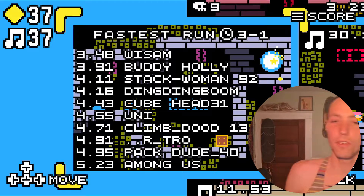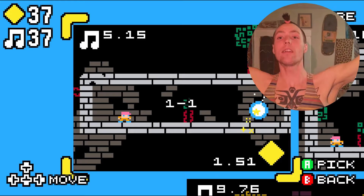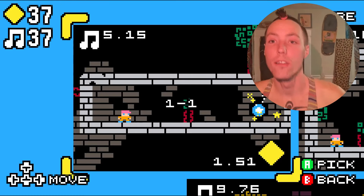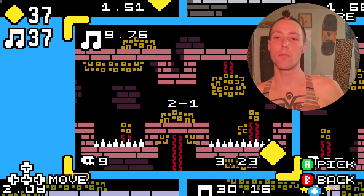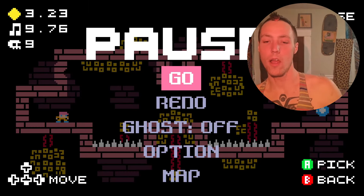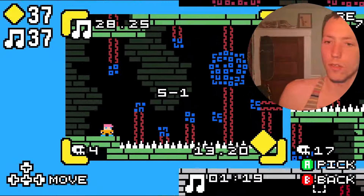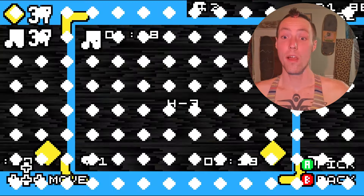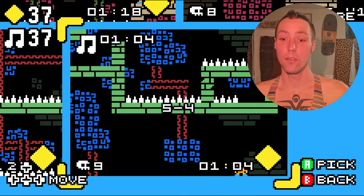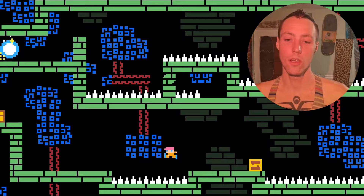The only time it'll reuse scores is if you've already loaded them in the last 30 seconds. To summarize: I've added a character creator, online leaderboards and speedrunning, changed the color palette for each world, and added 10 more maps. The game used to go up to 4-3, and I've now added all the way up to 5-4, which is the new final challenge.